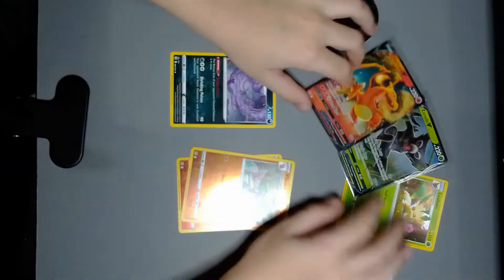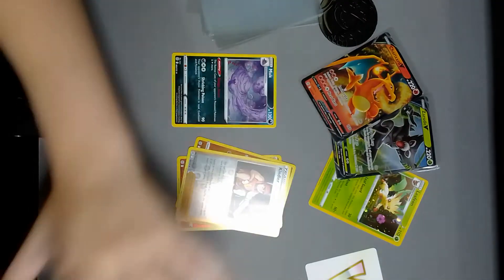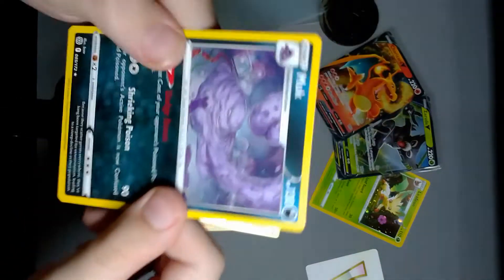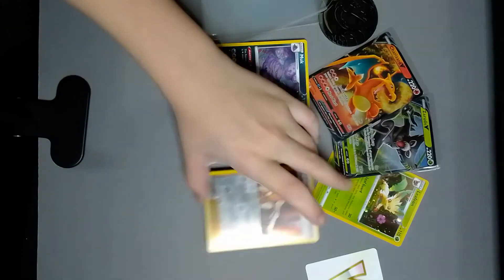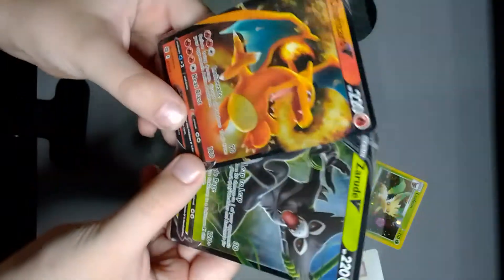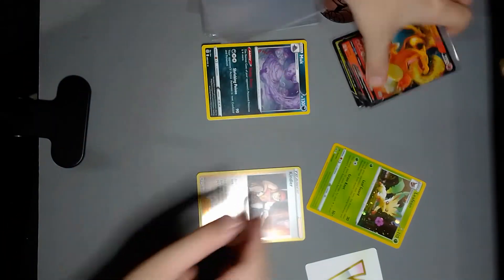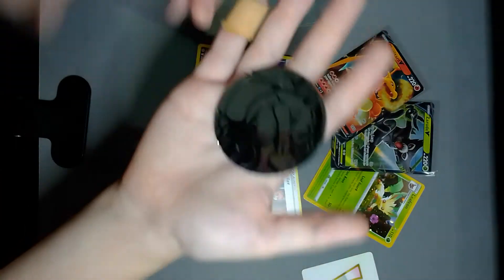I'm very happy, I'm so happy I bought this. So we got two good cards — two bangers out of three packs. Let's go! We got a Muk and these are the reverses: Kindler, Vibrava, Infernape. I am so happy, I am so so happy. Oh my gosh. It's all because of the Blastoise coin — it has to be the Blastoise coin.